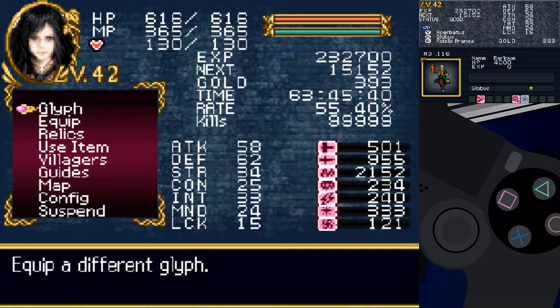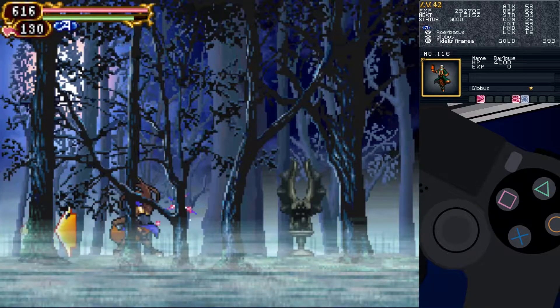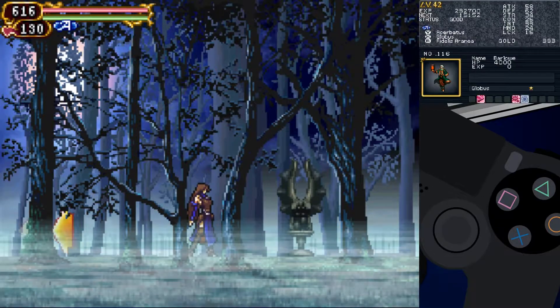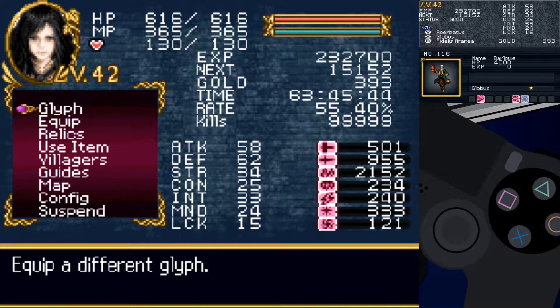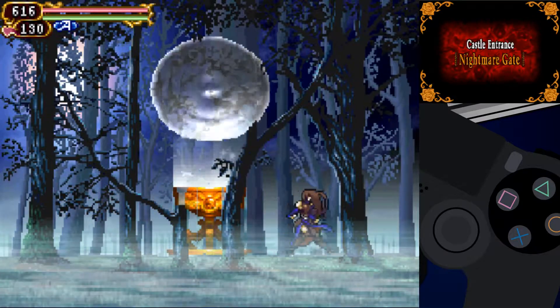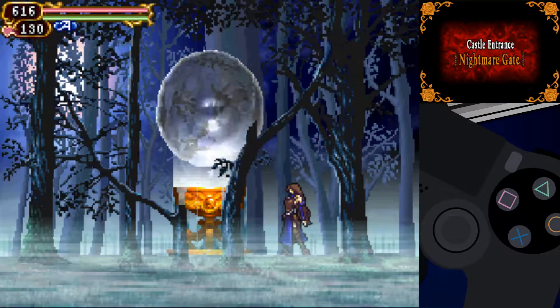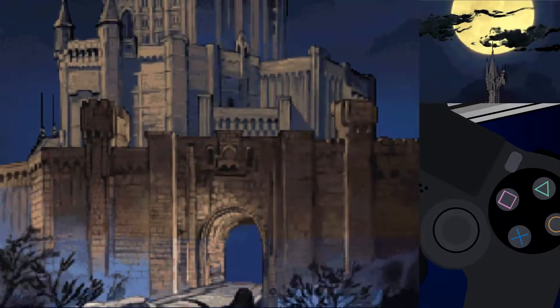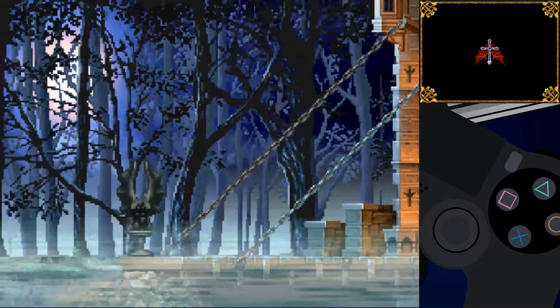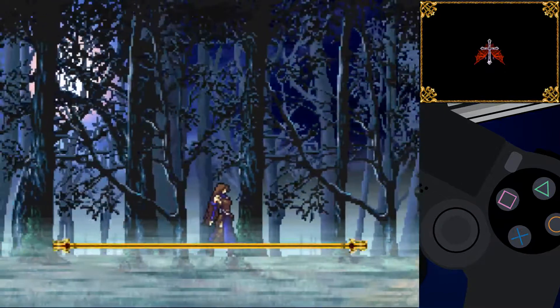Look at our stats. Globus is bound to this. We got 121 in holy, 333. Now 121 in dark, 333 in holy. Castle entrance, Nightmare Gate — is that where we have to go? We can probably teleport out of there. It's weird that the teleporter is at the start like that.